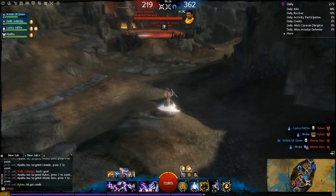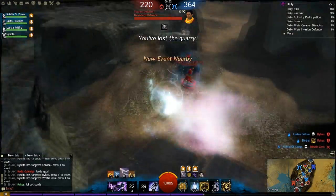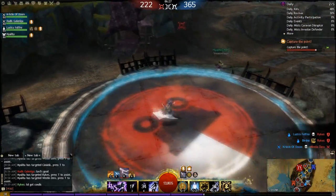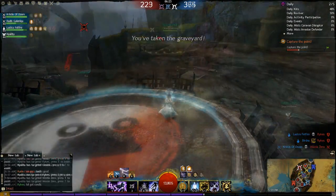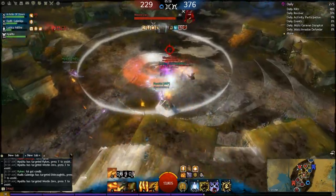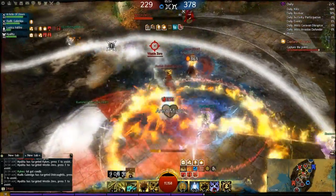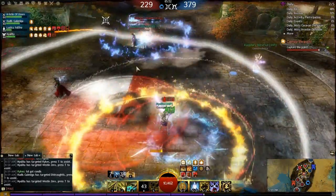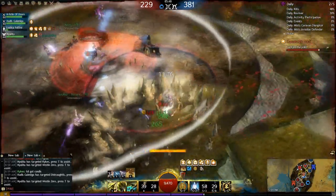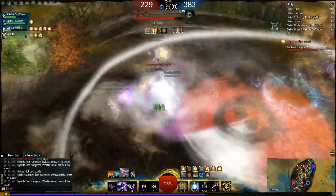Armor of Earth, one of the cantrips in our build, had its cooldown reduced by quite a bit. The base cooldown before was 90 seconds and now it's 75 seconds. The base cooldown is almost at the level of the traited Armor of Earth before, which was a 72-second cooldown. Now with the 20% faster cooldown trait on cantrips, Armor of Earth is a 60-second cooldown.